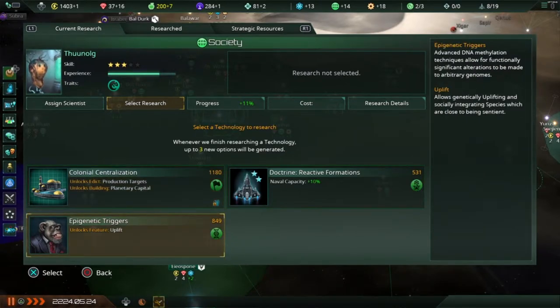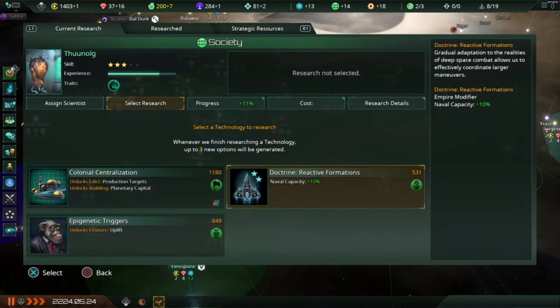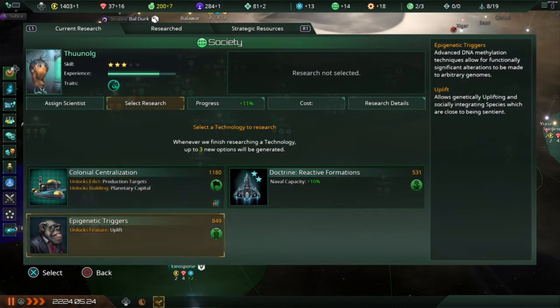And then the Epigenetic Triggers — I like that picture of the ape in the suit. I could uplift a primitive, pre-sentient species. It allows genetically uplifting and socially integrating species that are close to being sentient. This will take a long time to research. I'm going to go for this one because my Spiritualist Seekers — even though they might be off-putting to others — their hearts are in the right place and they would like to uplift a primitive species.